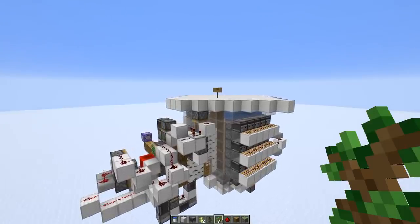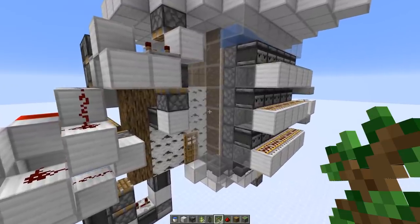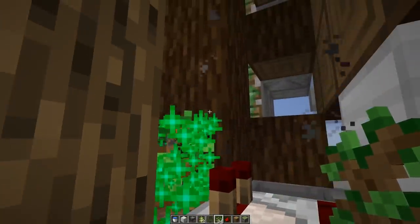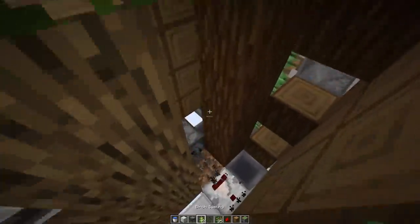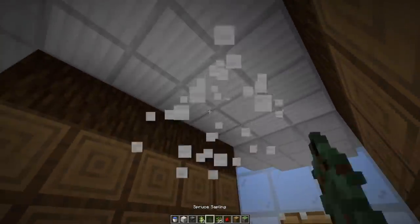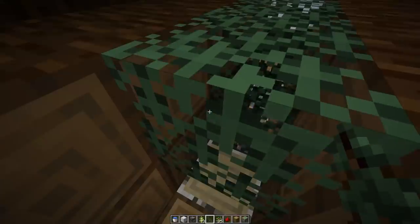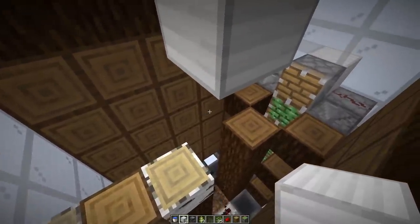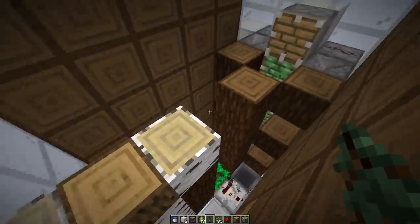Now let's look at some consequences of this change for tree farms. Simple tree farms like this one, that previously would only work with birch and oak trees, will now also work with spruce trees. Just place a sapling in there — as soon as it grows, you break the leaves with the log blocks on the side and push the tree out. This works for birch saplings, and now also works for spruce.